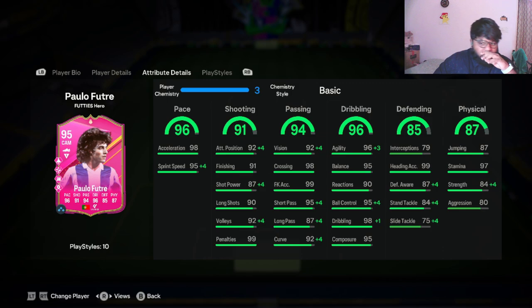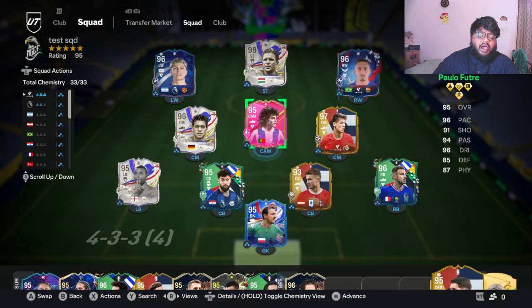His defensive stats have also increased a little bit. He gets 99 dribbling, 99 ball control, and 99 agility — these look really good. We'll be testing his pace, short pass, long pass, shooting, and dribbling in this video.